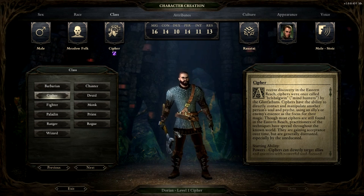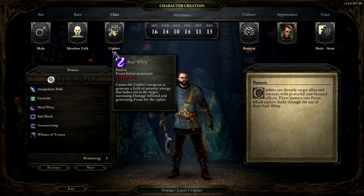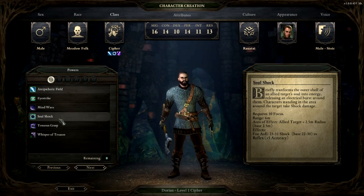Cyphers — I can't even explain it, so I'll go ahead and make a Cypher. Cyphers can directly target allies and enemies with powerful soul-focused effects. These powers cost focus, which Cyphers build through the use of their Soul Whip. Soul Whip is passive on Cyphers — every time you hit something, it causes the Cypher's weapons to generate a field of parasitic energy that latches out at the target, increasing damage inflicted and generating focus. So Antipathetic Field is basically a corrosive beam that hits everything in its path. Soul Shock transforms the outer shell of an allied target's soul into energy, making nearby enemies take shock damage.